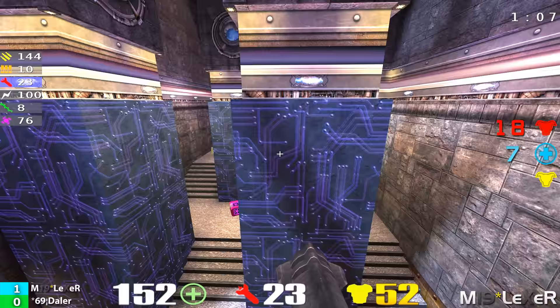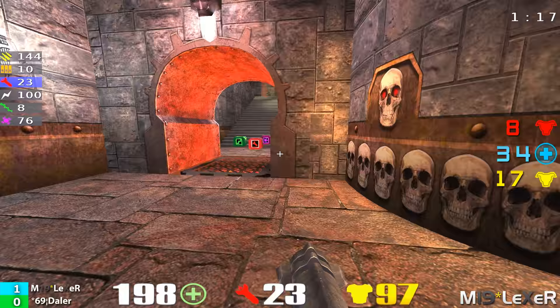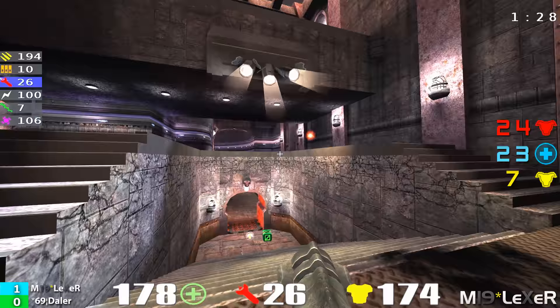Watching Lexer here, 145 health, 97 armor. Doing a little bit of walking there, trying to sneak up behind. He's going down, got the mega health again — 197, 106 health. If he continues to own that mega health and that red armor, that's going to be game over because he's got it and Daylor's not going to have it. So 1-0 Lexer right now, as he picks up Daylor heading up the staircase.